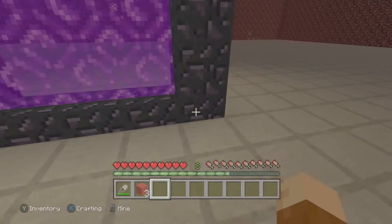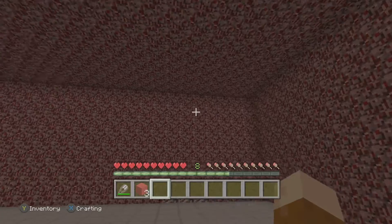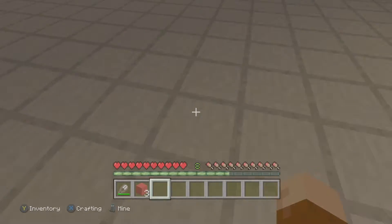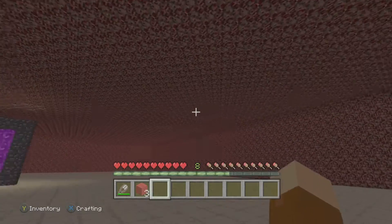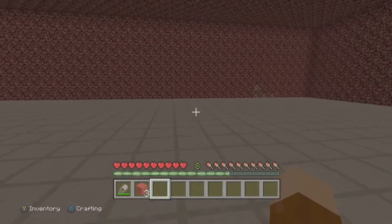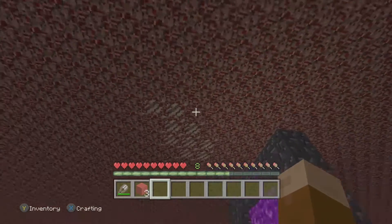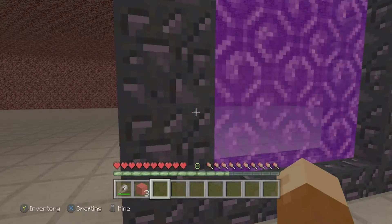I'm learning different things. This is my first non-spawn-proof one that I want to make non-spawnable for mobs. This is the first time I have actually done so well by placing down slabs in the floor, which so far has actually kept mobs out. I can prove that mobs are still on, but I'm not going to. Mobs are not in here at all, but they could spawn in here because there are no ceiling slabs yet, or anything to block them from getting in here. So I needed to do some research on that.